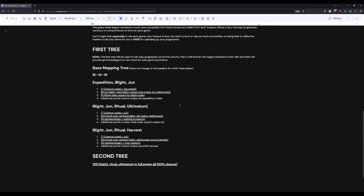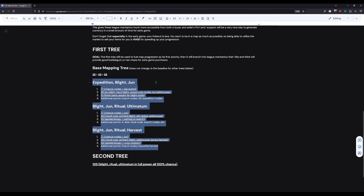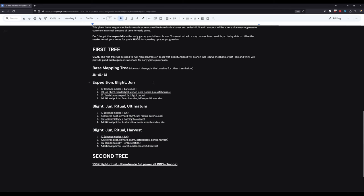You'll probably see this document grow as the video goes on, because I'm adding to it after I do certain sections. Currently I have three trees, and we'll go through each of them — what each tree is for, what you might want to take, and what build you might need. All of the nodes here are still under the first tree.